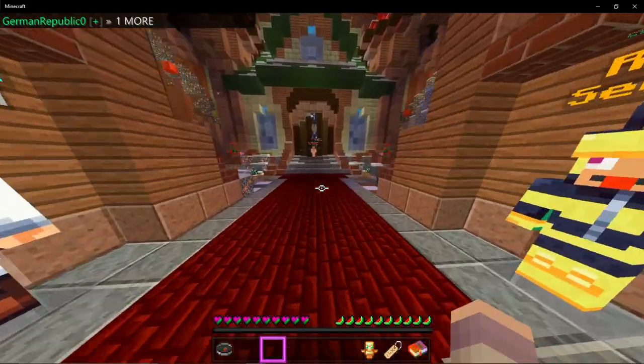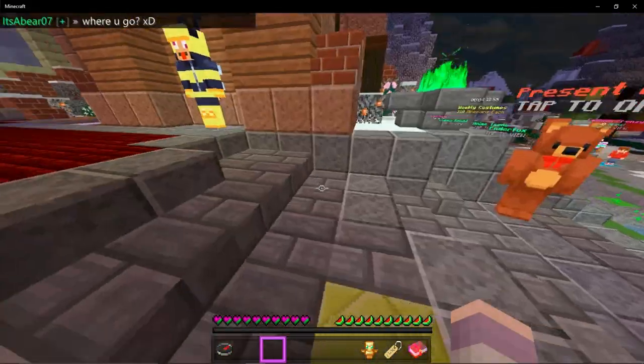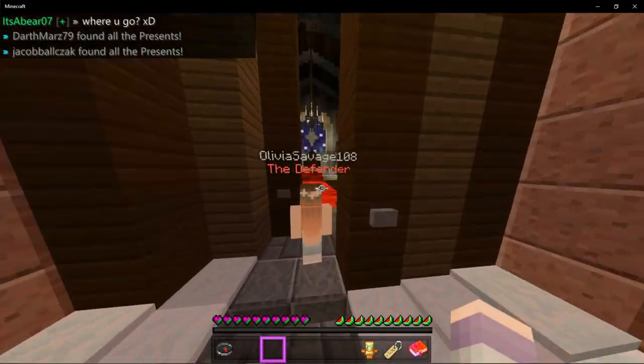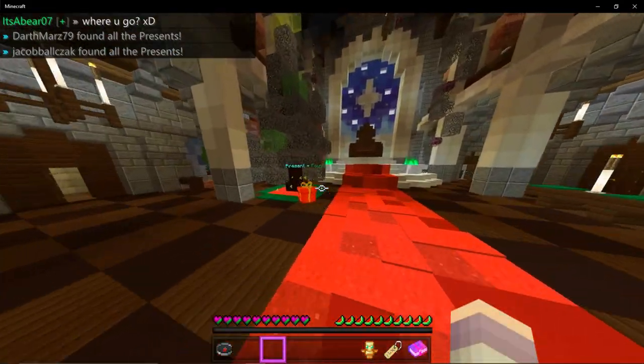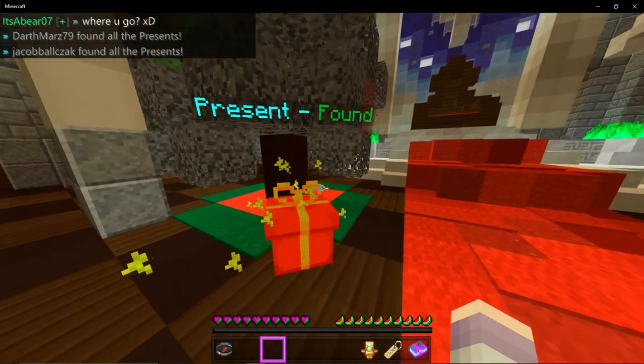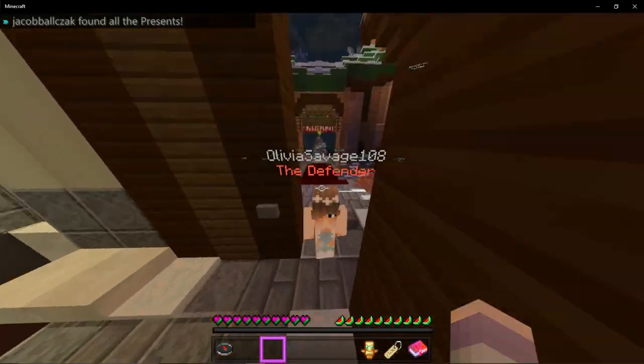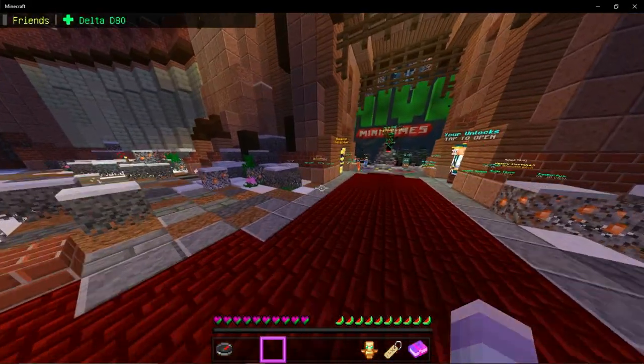Okay, so they're scattered everywhere around the map, so let's start with the one right behind you when you spawn inside the throne. Right here is where number one, the first present is. It doesn't matter what order you get it in as long as you get all 12. Number one, right there.